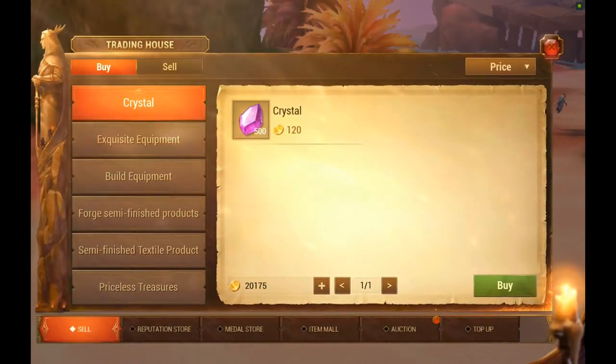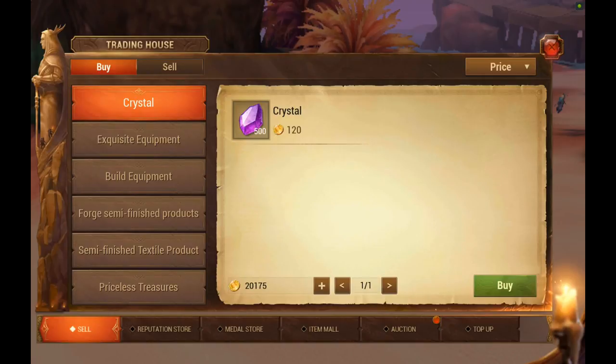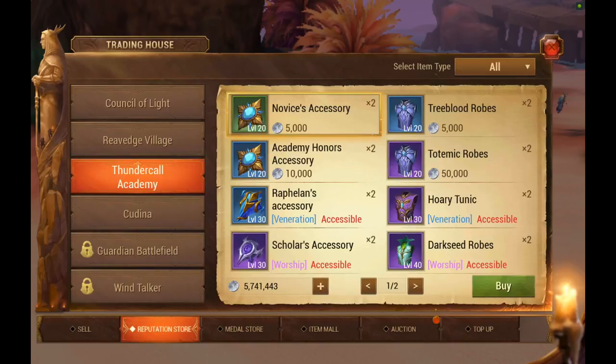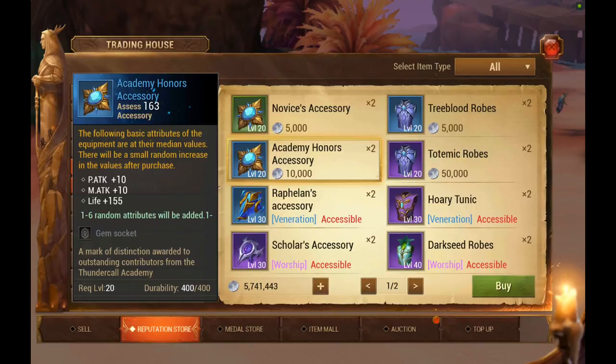This is the trade house. The reason you want to build reputation is that when you go in here, there are certain items you can buy for silver — for example, accessories that are pretty cheap, which I've already bought.